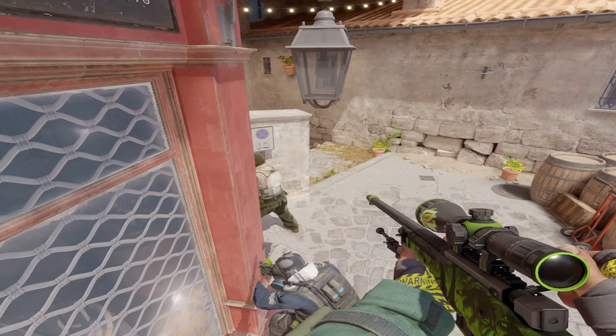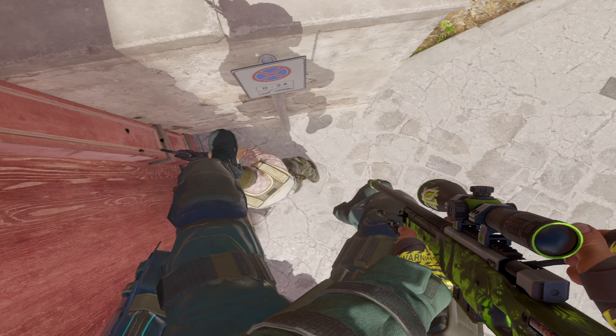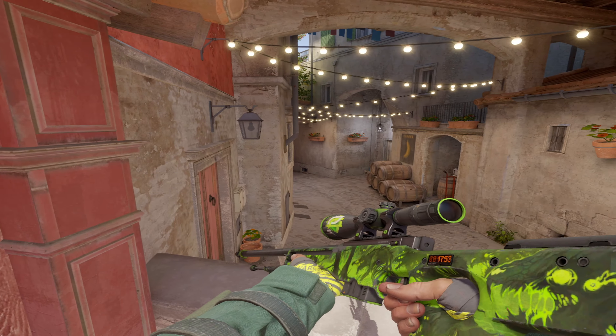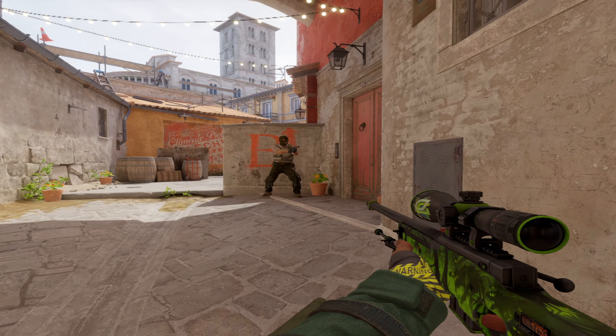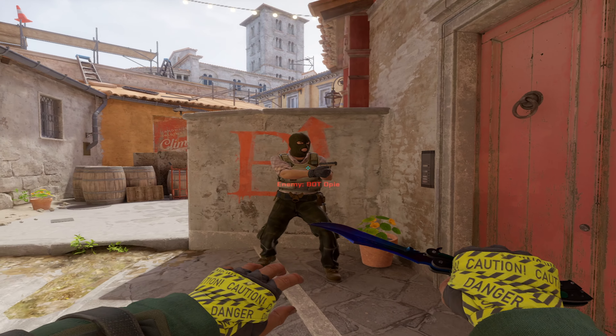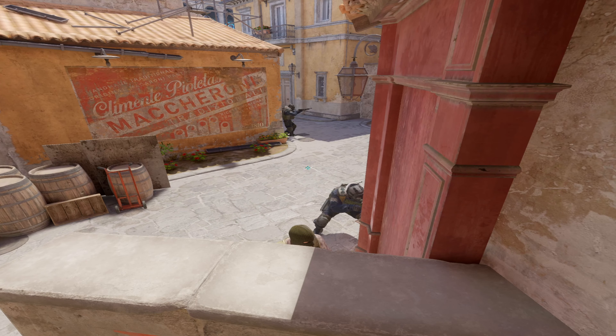There are also two CT side wall boosts you can use. You can just come here, get on top of your teammate's head, get a kill, and back up. Or you can have your teammate crouch at the half wall and play the smoke for a free kill and back up. The T side version is basically the same — have your teammate come here and crouch at the half wall, get on top of their head, get the free kill, and back up.